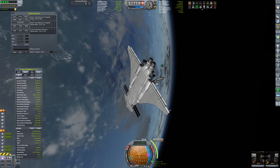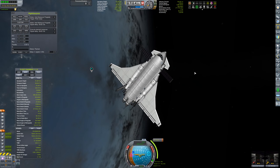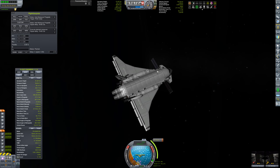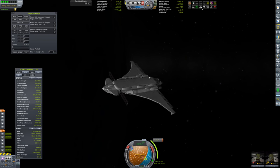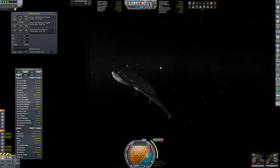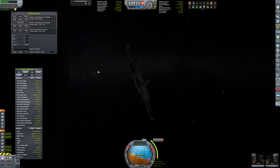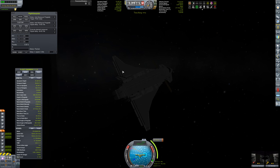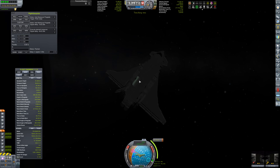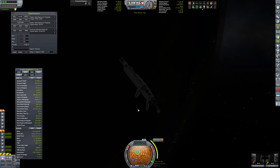One of the things you can do with persistent rotation is have your space station always facing a certain direction - for instance, having the front of my space station where the docking nodes are always facing Kerbin, rather than orbiting around so sometimes it's away from Kerbin and sometimes in front. The whole station can persistently rotate with the planet and keep itself oriented the same direction, which I think is pretty useful.